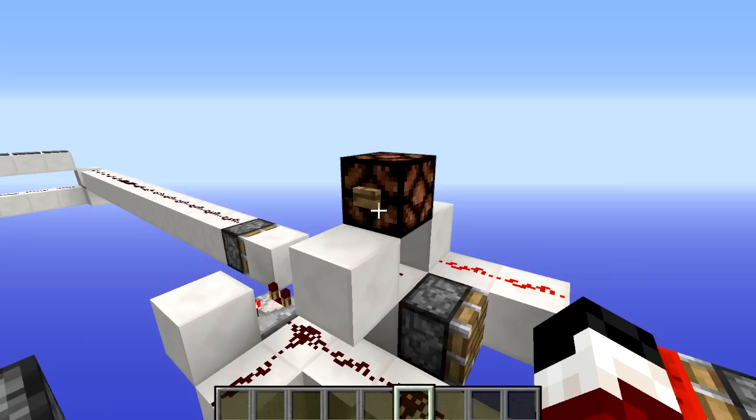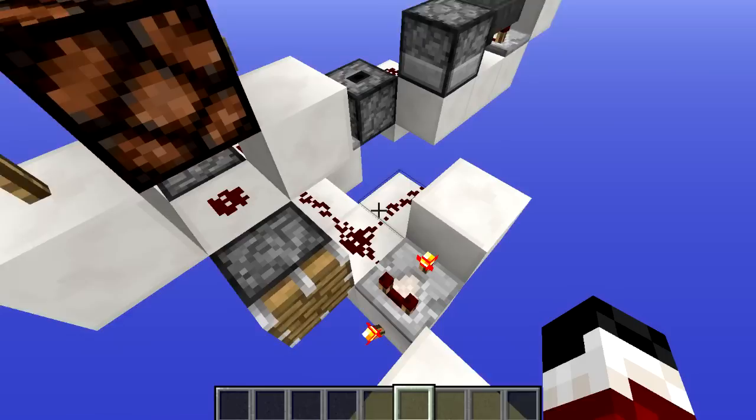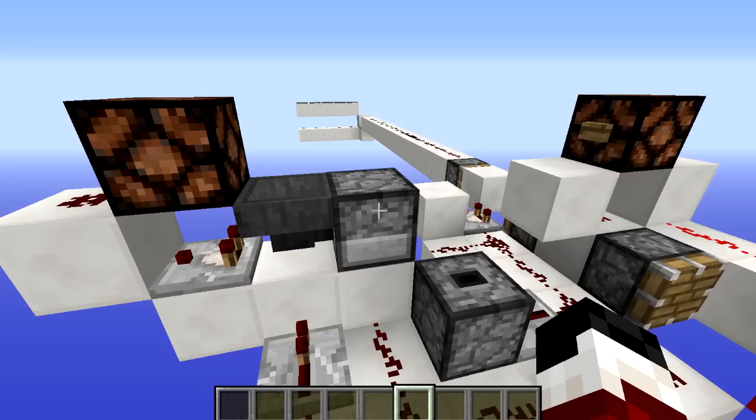Every time you press this button you are going to reset the machine and all of the items are going to drain from this hopper back into the dropper. So when we walk on the pressure plates on that side we are going to activate this T flip-flop which turns on the clock right here, and that pumps out items from this dropper into this hopper at 5 per second, which we can then use to calculate the speed.